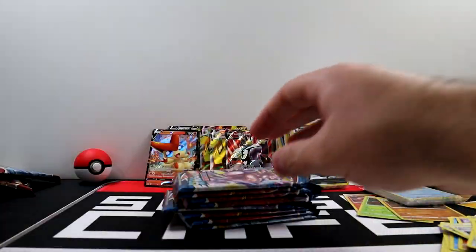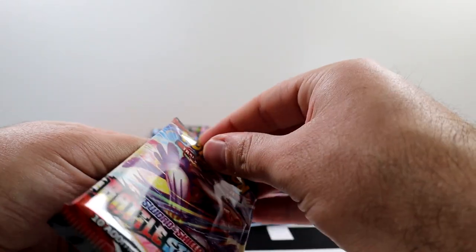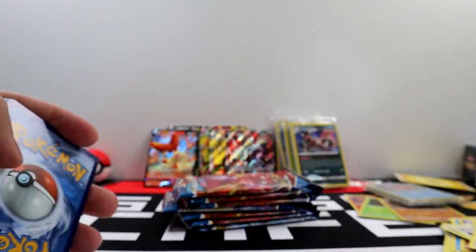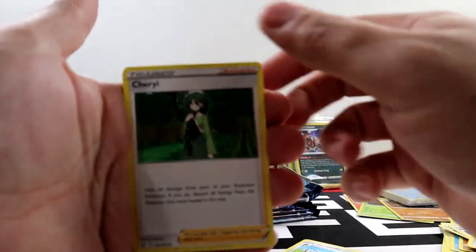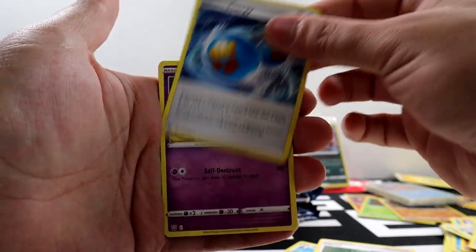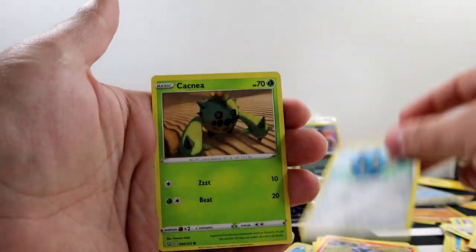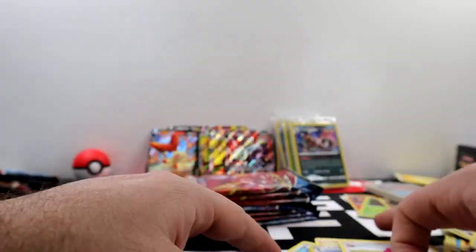Eight packs left. If you guys are still watching — thank you, it means a lot. If you're new to the channel I really hope you're enjoying the content. I know sometimes I can be a little boring and bland, but that's just how I am — I open cards for fun. We got Cheryl, Rapid Strike Energy, Baltoy, Gligar, Salandit, Bronzor, Cacnea, Bisharp, and Lickylicky.